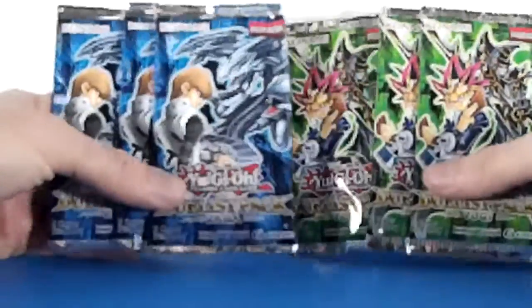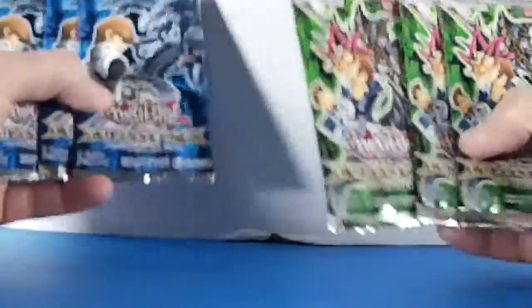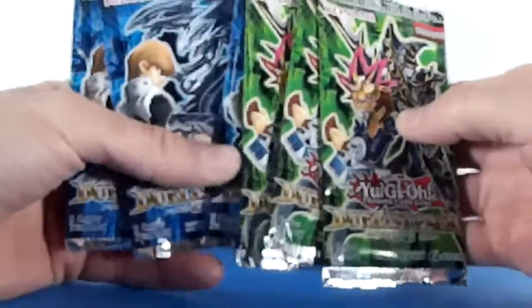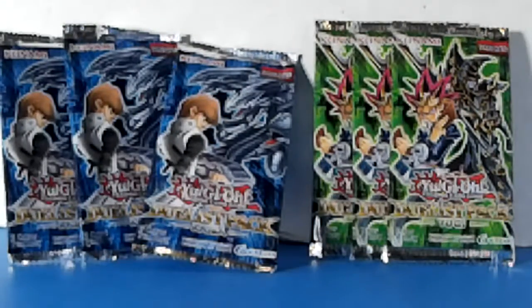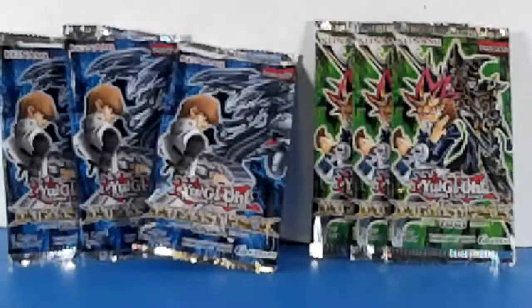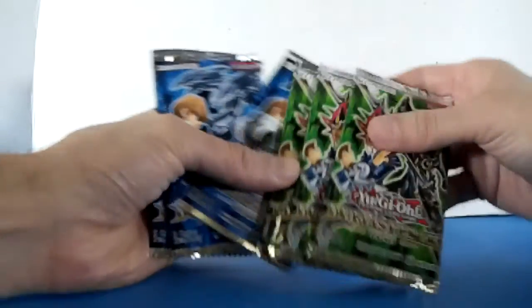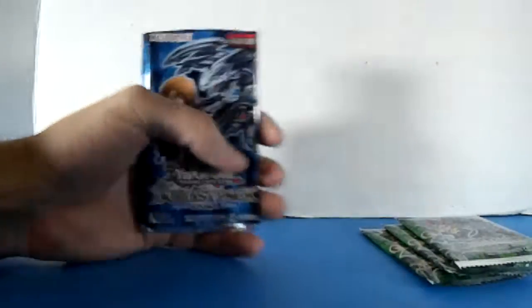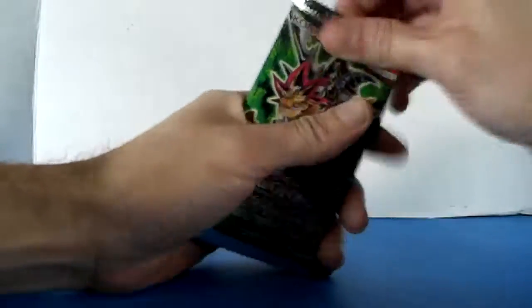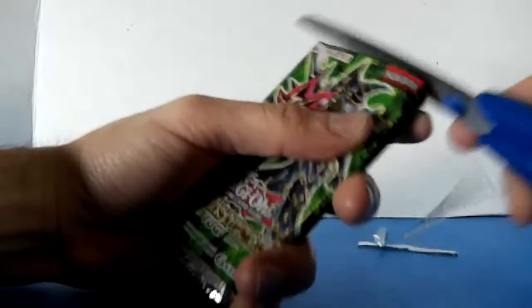This week I'm unboxing three duelist pack Kaiba and three duelist pack Yu-Gi-Oh cards. These only come five cards per pack so they are pretty small. Last time I bought them in a box, but I kind of got the same QB box by accident, so I decided to unbox these on video. The rest you guys already saw — it comes with a starter deck and the big giant Black Magician card, which I already unboxed in different videos. I'll see if I can get the Kaiba one next time.